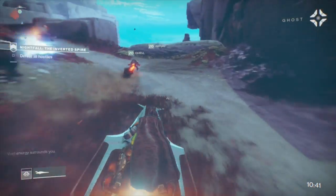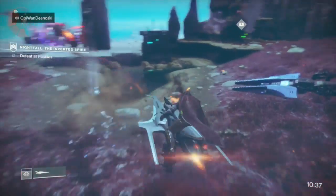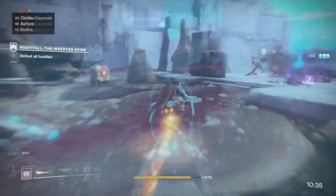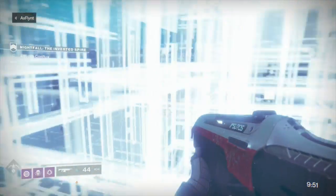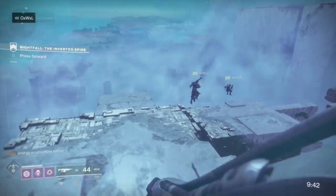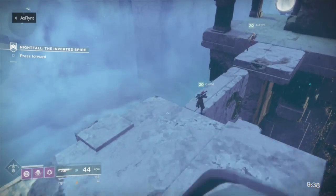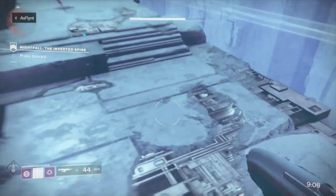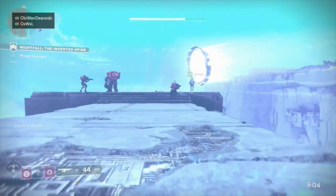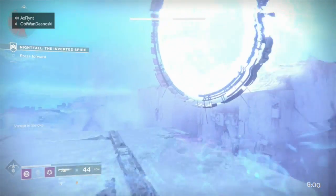As for the Nightfall itself, you're going to only want to fight when it's absolutely necessary. Skip all the enemies until you reach the cliff, then take out the Vex forces that appear there. Once you clear out the Cabal and Vex, activate the Conflux and jump across the platforms that appear. If you're playing Hunter, I would suggest grabbing Triple Jump for this Nightfall — it makes it a lot easier to jump through the Vex portals that appear. Once you reach the other side, you can actually skip the Cabal enemies that appear and jump through the next set of portals.